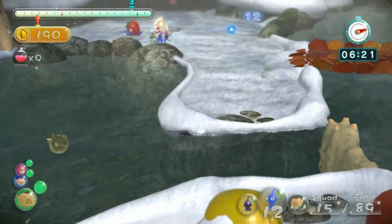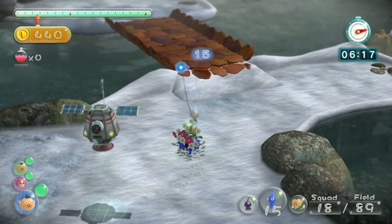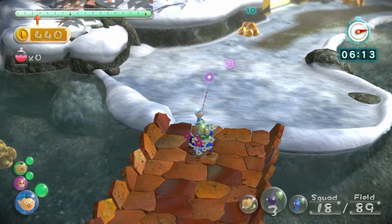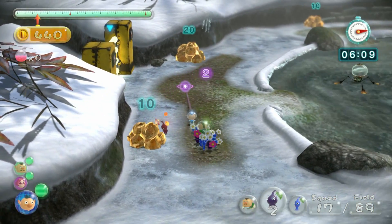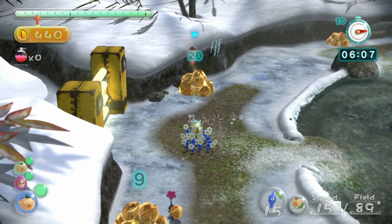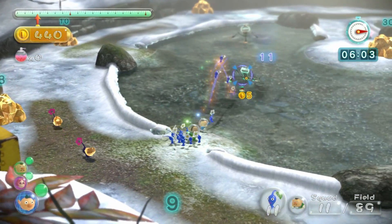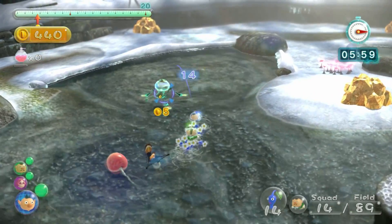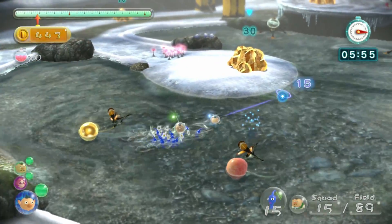We're just gonna have Brittany stand here for a bit, because we need to take out some enemies with the blues before we can really do anything else with any other type of Pikmin. Remember, you want to throw your Pikmin at these water skeeters, because it's just so much easier to hit if you throw instead of charge.